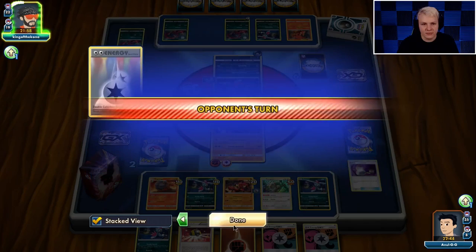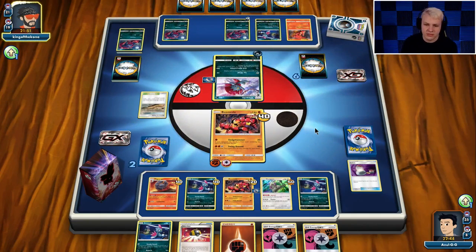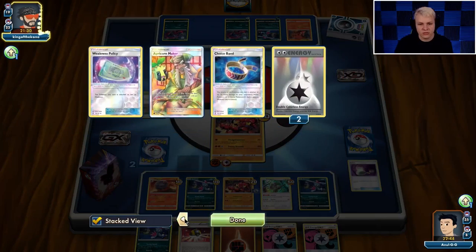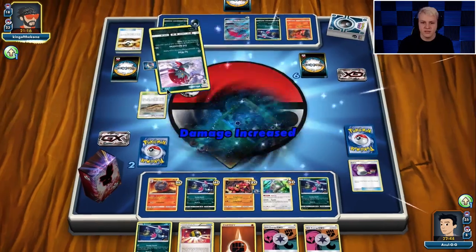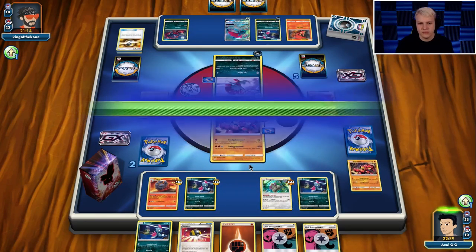Three to six items — curious how many items are in there. Here comes a Sneasel finally, so I'm assuming they have a Weavile in hand and will look to use Evil Animation. We do have two abilities in play so that is a knockout with Weavile. We'll be able to respond with Diancy plus Sledgehammer for the knockout — still in a great spot. They used the Apricorn Maker — looks like they're not playing Timer Balls, which explains why it's been hard for them to find Zoroark.